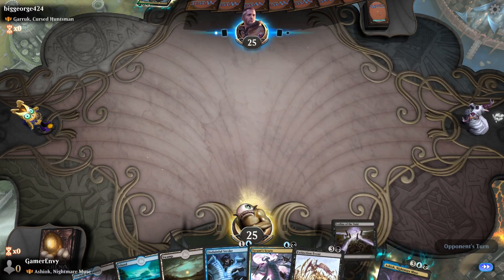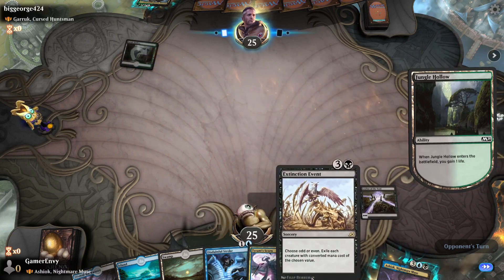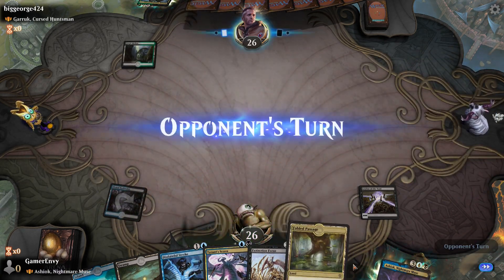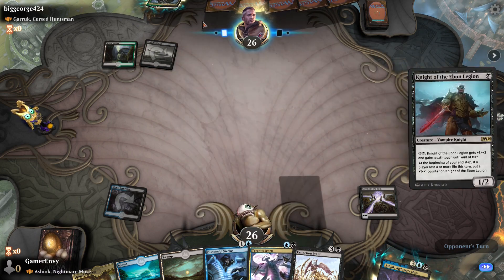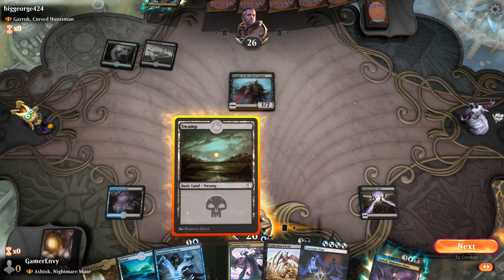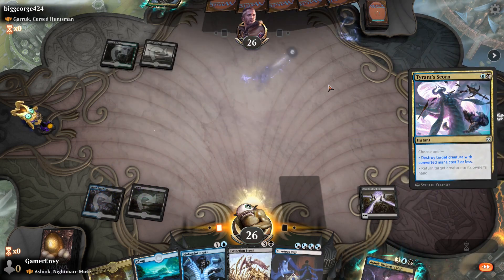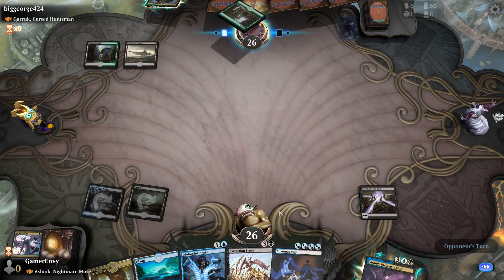I'll keep this hand because I do have Liliana in the Void to start with, which is always a good card. Let's start with the Dismal Backwater. That is territory for a Tyrant Scorn — I'd like to destroy your Knight of the Evern Legion, please. Goodbye. It's gone — how unfortunate.